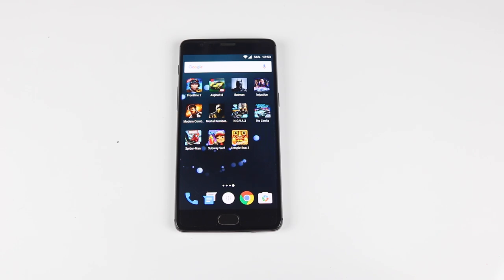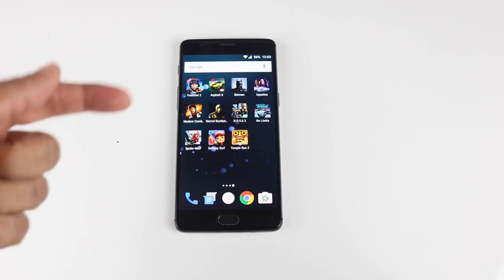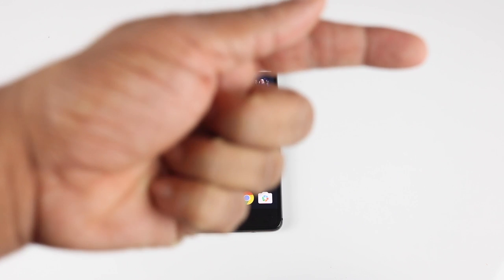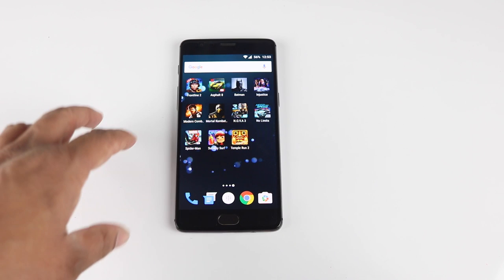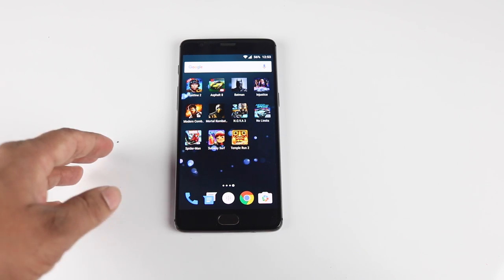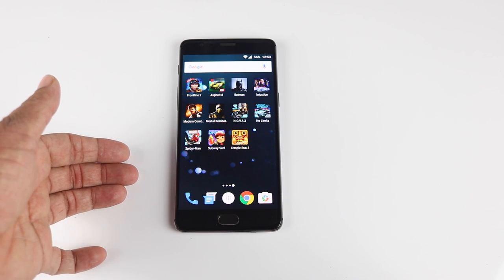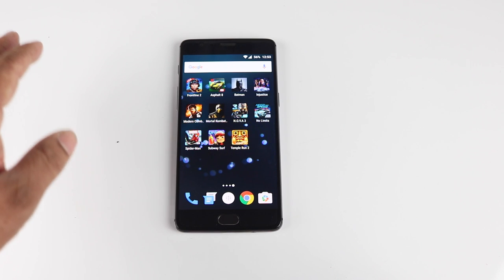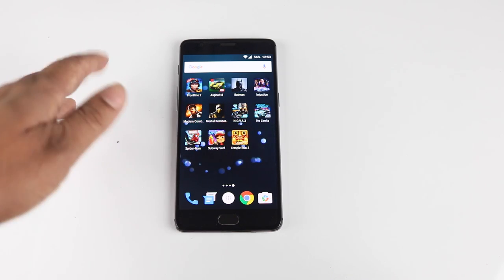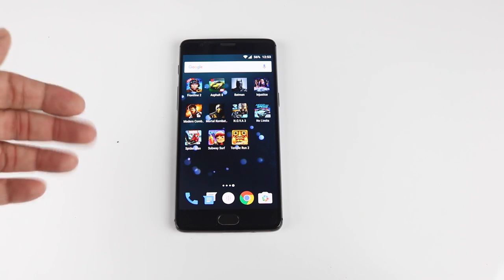Hello everyone, welcome to the gaming review of the OnePlus 3 phone. I had done the unboxing and initial impressions — I'll leave a card and a link in the description below. Now let's look at how this phone performs in gaming. Since it has a Snapdragon 820 processor and Adreno 530, I expect it should work well with all the games and I should see no lag. Let's test it out, and we'll also be testing the 6GB RAM.